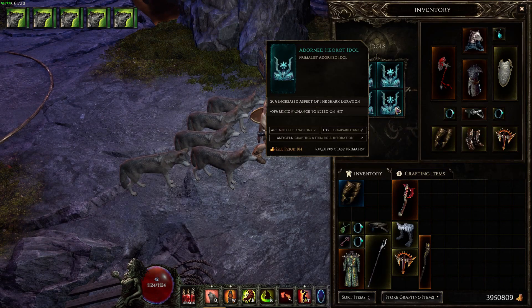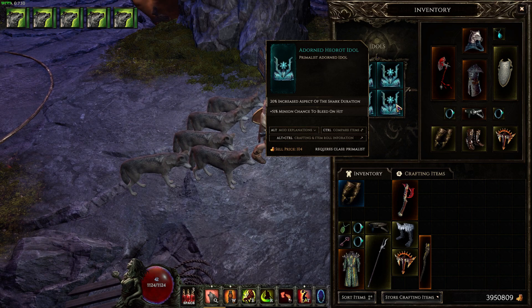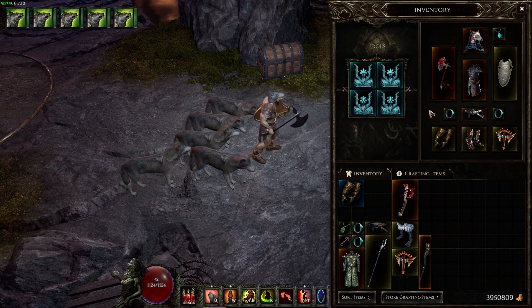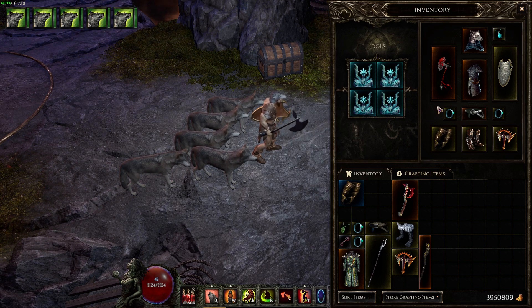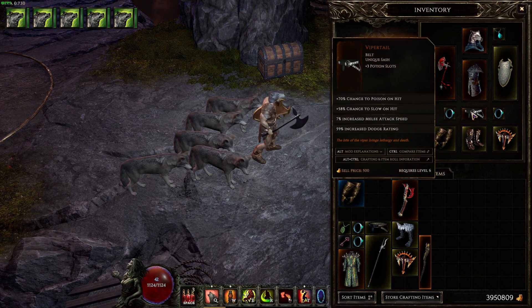For items, the Idols you're going to want are Minion Chance to Bleed, and if you can get that with Increased Aspect of the Shark Drazen, that's perfect — you don't have to have it, but getting more stacks of Aspect of the Shark is always the best option. We're wearing lots of Uniques, some of which I've never been able to wear on the Beastmaster before because of protection requirements. Now that there's a resistance cap and you can reach it fairly easily, we've managed to put these on.